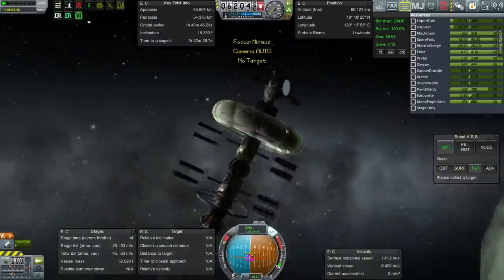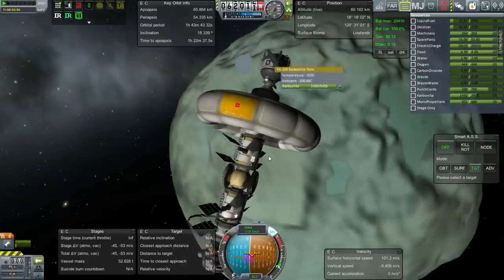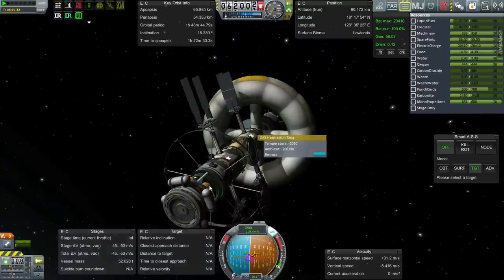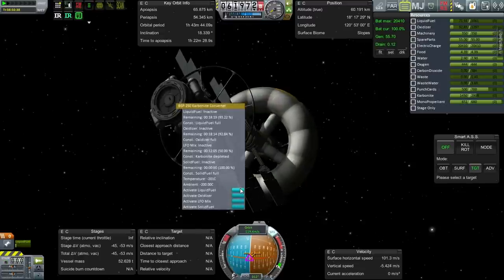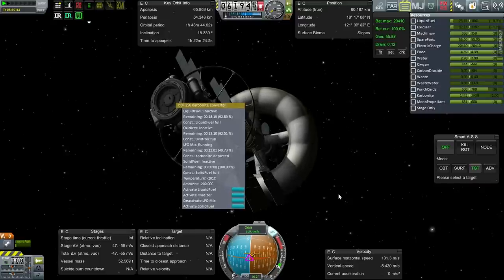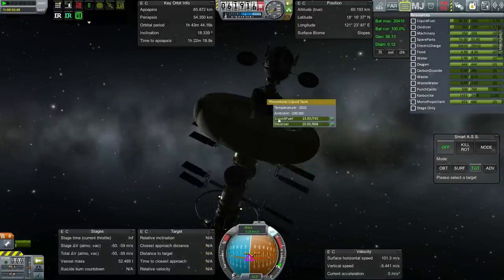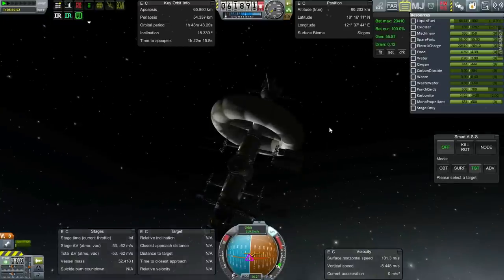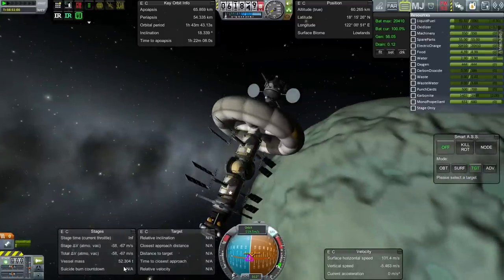Now it's the logistics side of things — we need to figure out whether this is really worthwhile or not. I think I could just convert directly without transferring the carbonite first. Not the distiller — the converter. Activate LFO mix. Yes, it's grabbing the carbonite and converting to liquid fuel and oxidizer. I was supposed to transfer the remaining fuel into the lander, but we certainly used more fuel to get here than we needed to, so it's fair enough.